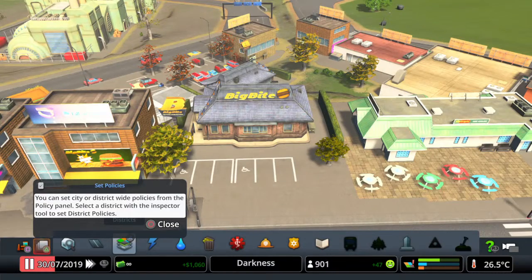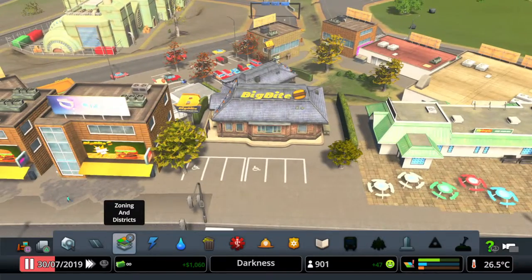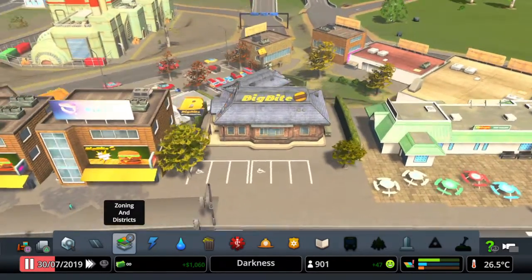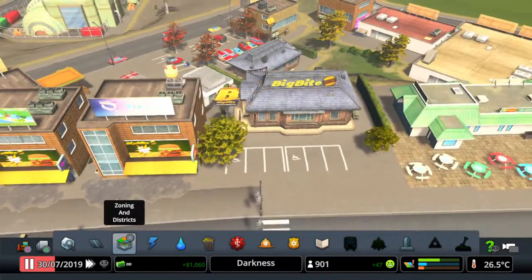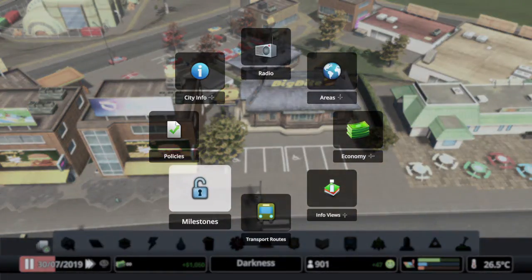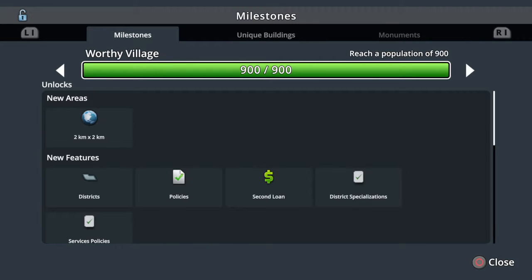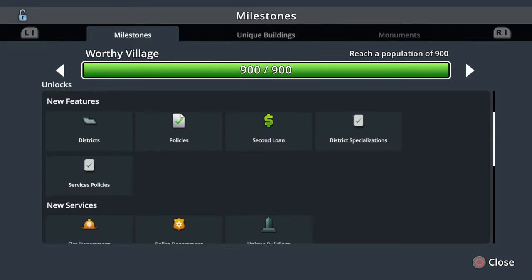Welcome back to Cities Skylines and here we are still at Big Bite. Big Bite is still up and running under these two. In the last episode we unlocked the Worry Village, so we're going to go through and have a look at these.